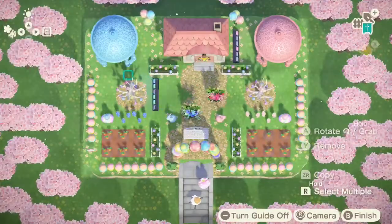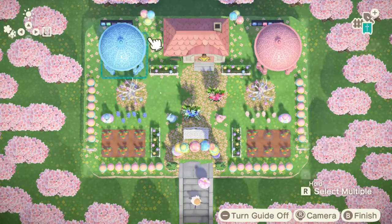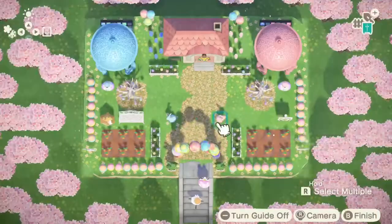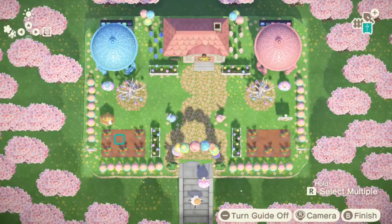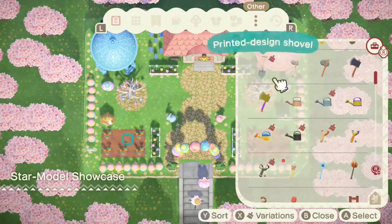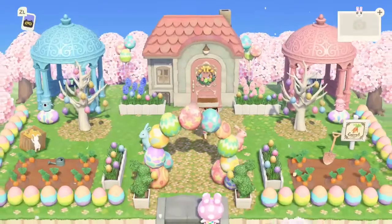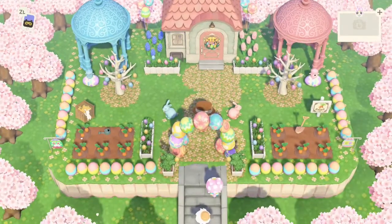Things are coming together — I've added a couple of little egg stools and a gyroid with the corresponding color decor for each bunny, rearranging things to make sure there's extra space for pathways and a better aesthetic look. I also chose this adorable little carrot custom design — great for a farm-core island. I'm popping in some coordinating colored tools like a floral shovel and a little watering can.